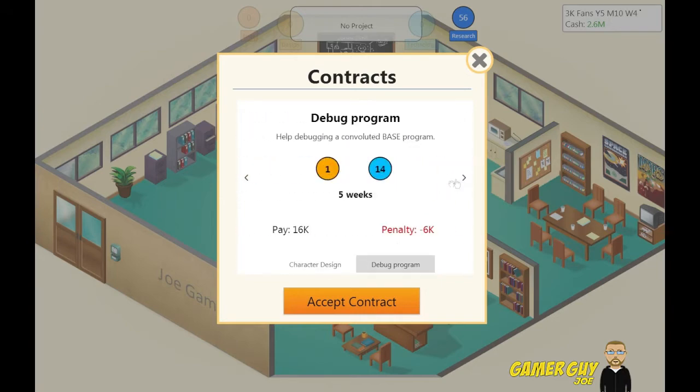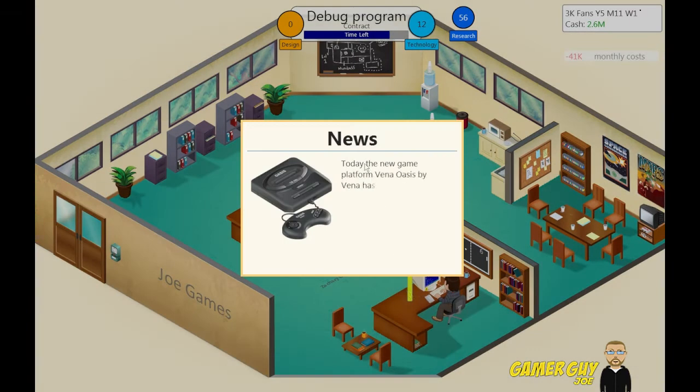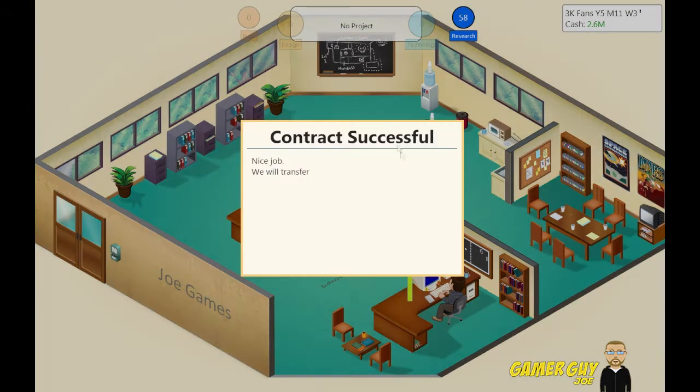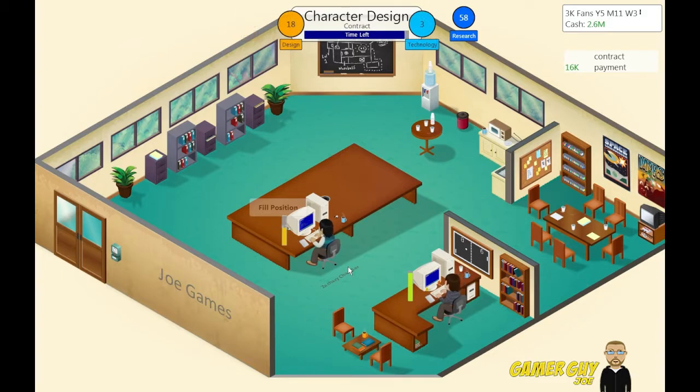Should be able to do that one. We are dropping in monthly costs, we better make a new game or do something at least. Let's just do this last contract here, get some money in the bank to help pay for things. Writer's block — come on, buddy, you got this. Holy shit, that was close. Thank God, buddy. Zachary, you pulled us out of the hole!